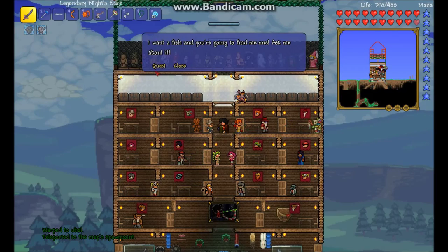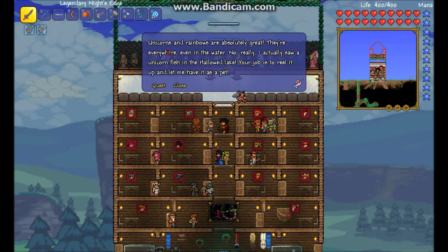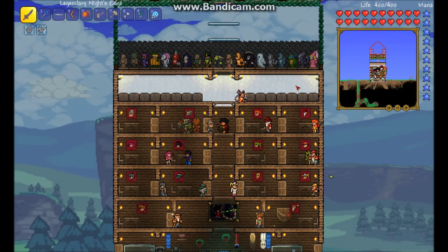Okay guys, I'm back. The angler's gonna give... okay let's see. Unicorns and rainbows are absolutely great. They're everywhere, even in the water. I actually saw a unicorn fish in the hollowed lake. Your job is to reel it in and let me have another pet. So we have to find the unicorn fish.